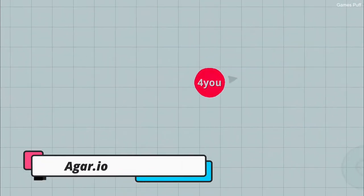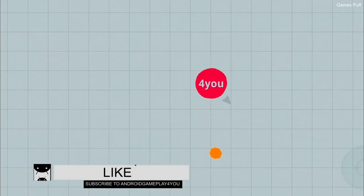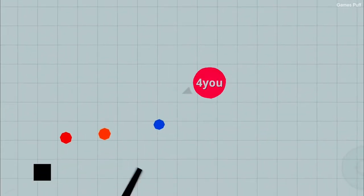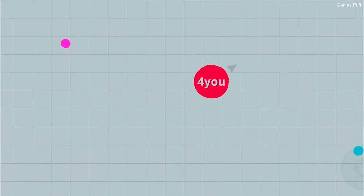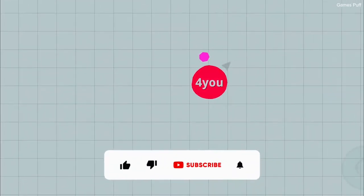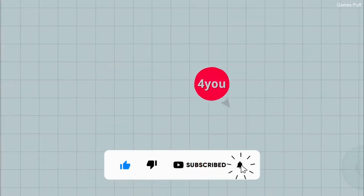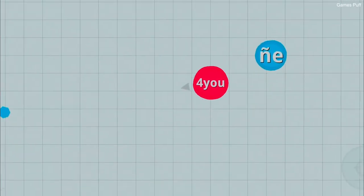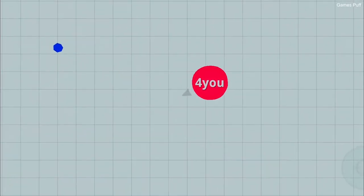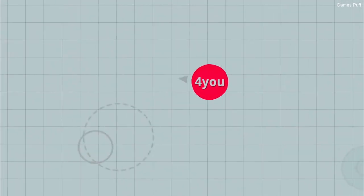Next up we have Agar.io. Your character in Agar is a little circle that floats across a huge area, seeking to consume both dots and other players. It becomes simpler to interact with different regions of the map, consume other players, and obtain the resources needed to keep growing as you go. To move, use the mouse, the spacebar to split into numerous circles, and W to remove some of your mass. Agar gives you the chance to join with your friends as a clan and take on opponents together.